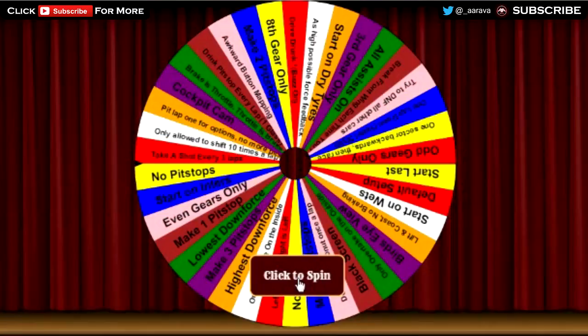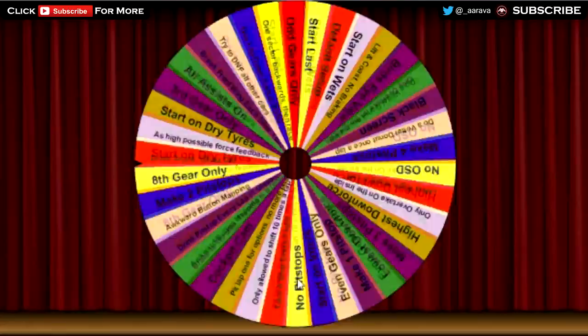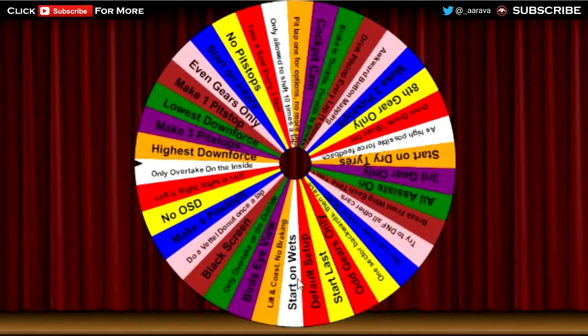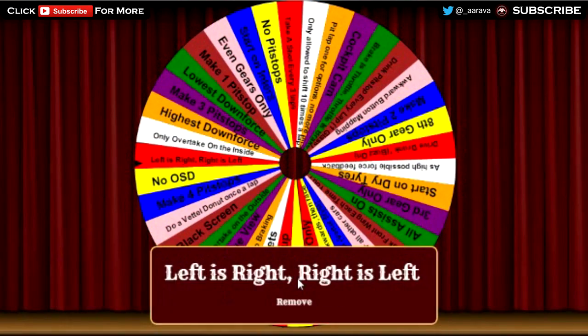Right, so the first wheel to spin is the challenge wheel. Click to spin. And the challenge today is going to be... Left is right, right is left. So that means switching the wheel essentially — when I turn left it will turn right, and when I turn right it will turn left. That'll be quite interesting.